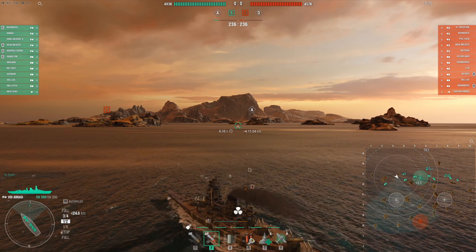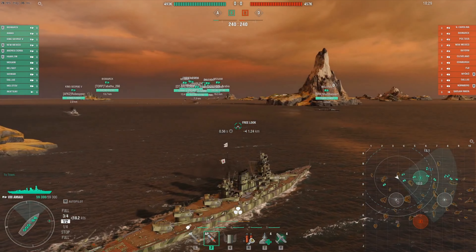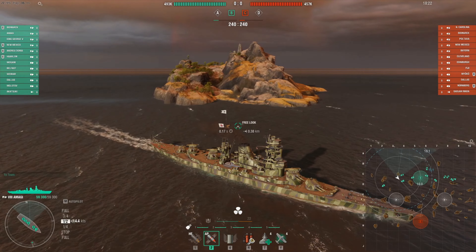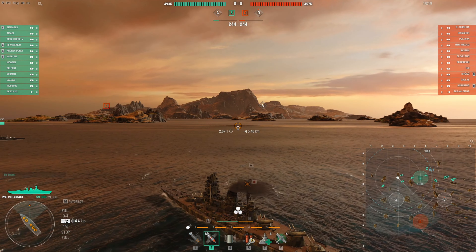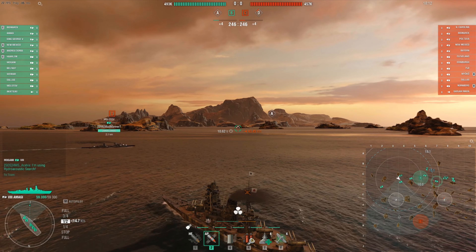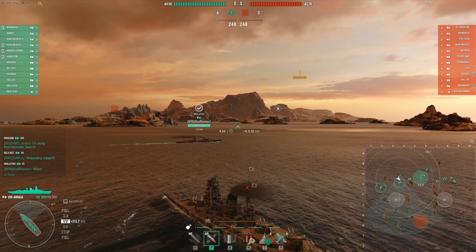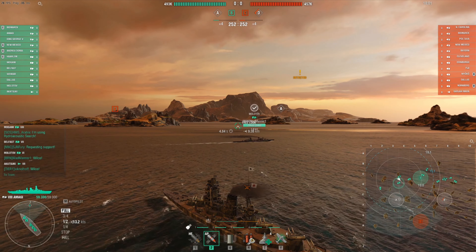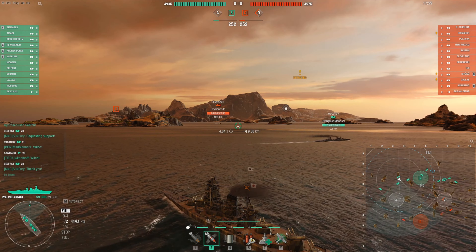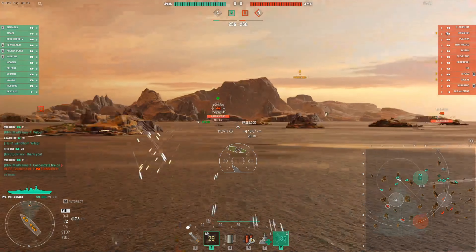You really don't want to put yourself in a position where you'll easily expose your broadside and get crossfired, because the Amagi is a relatively squishy ship. In this game, I had been grinding Amagi games to get a post-worthy one. I was heading towards D because I figured that's where the enemy team was going, then I decided to stay and be a good teammate and position myself more towards the middle.